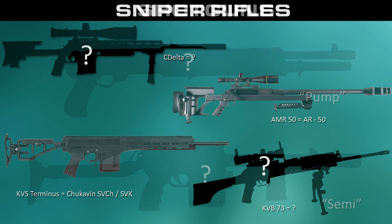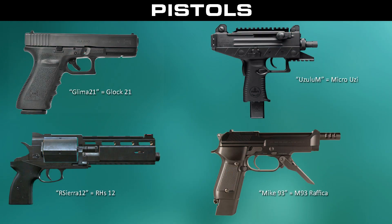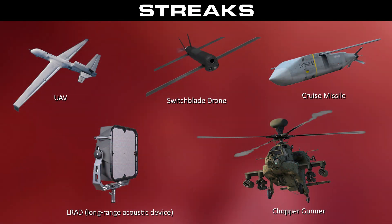There are two leaked shotguns, and the code names in the files are just 'pump' and 'semi,' telling us one is pump-action and one is semi-automatic, but that doesn't give us any clues as to their actual names. As for the pistols, there's nothing particularly special to note — it's just a bunch of pistols. There are no leaked launchers yet.